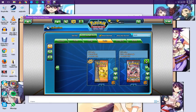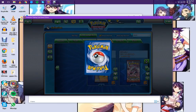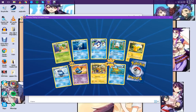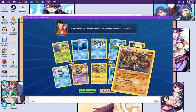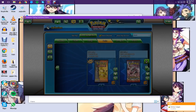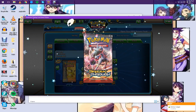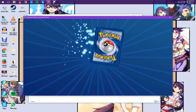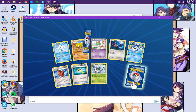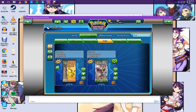Breakthrough next. There are ten different Mewtwo EX cards to collect in this set — let's see if we can get any of them. We got Meloetta — that's a Hollow, so that's good. One more Breakthrough pack: we've got one more chance for a Mewtwo card. Parasect and a Dodrio — no Mewtwo's.